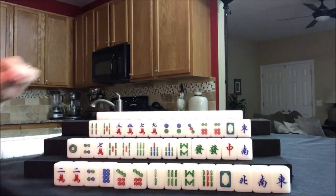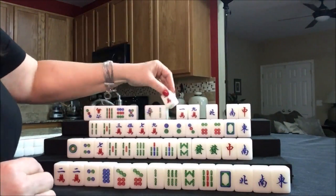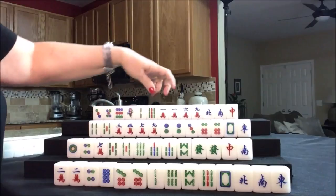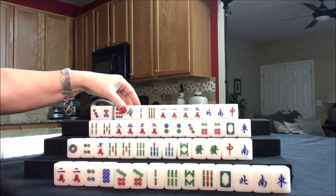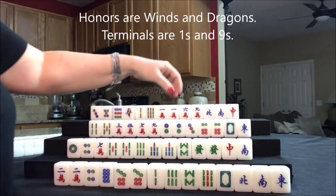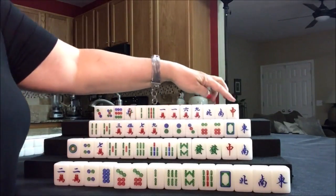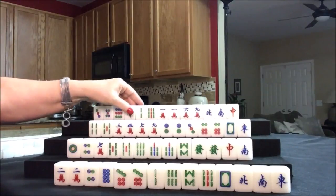Let's see what we can do for North. They have three dots, three bams, four cracks, three honors - that's a pretty big spread, but look at how many honors and terminals they have. I think I would try the hand called 13 orphans: one and nine of each suit, one of each of the winds and dragons, and then any tile paired. They have a pair right there, so let's see what happens.